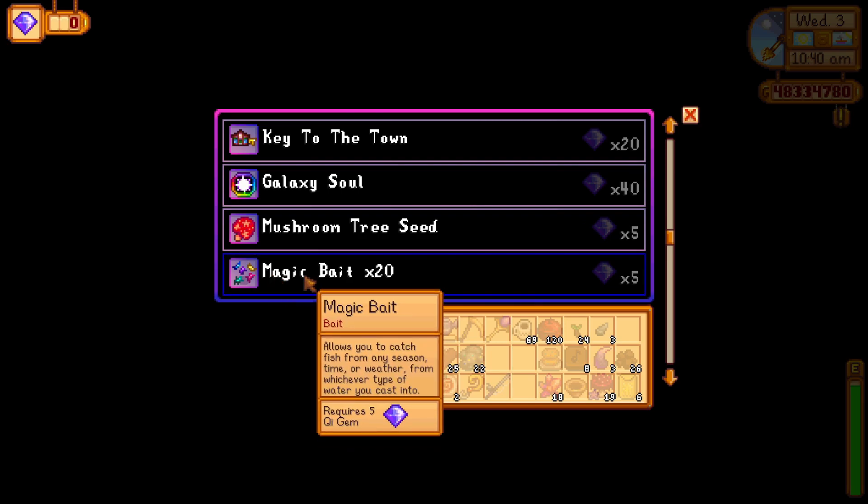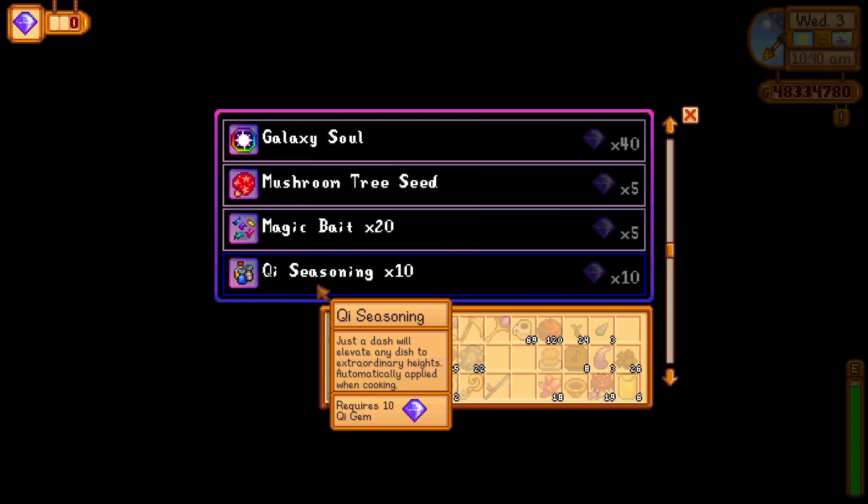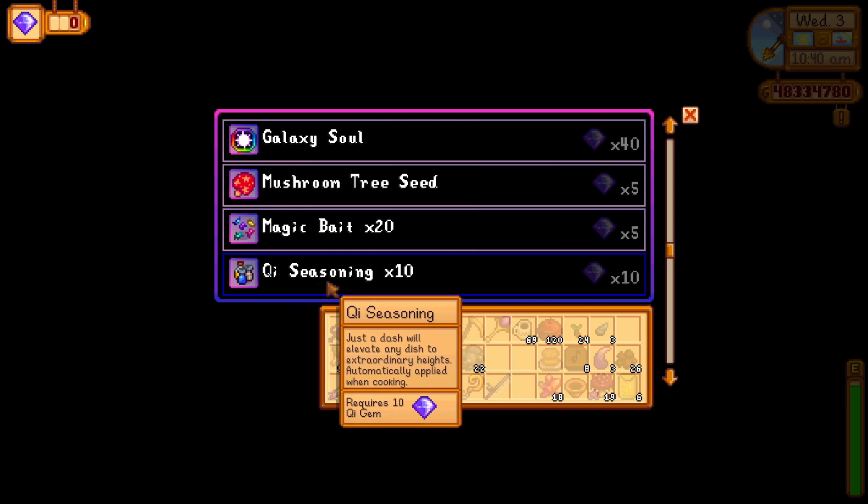For the fishermen out there, you can get a new kind of bait: magic bait. This bait allows you to catch fish from any season, no matter the time, weather, and in any water you cast your bait. And for cooks, you can get the key seasoning which will elevate the dish quality to extraordinary heights.